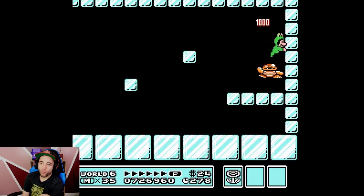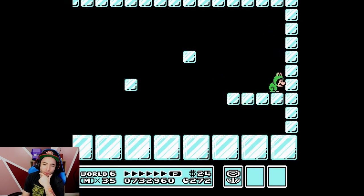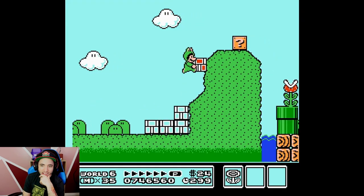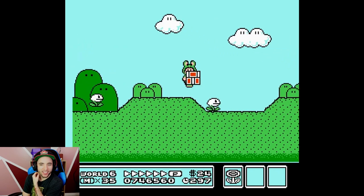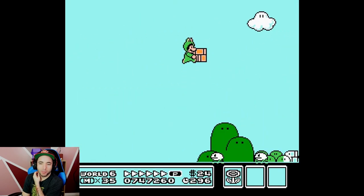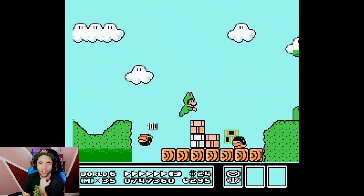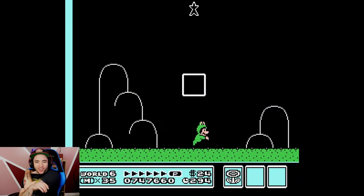You know what we should do? We should load up a save state with Frog Suit, go to a one-tile gap, and see how long it takes me to get through it. How hard is it to get through a one-tile gap as Frog Suit?